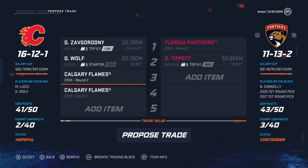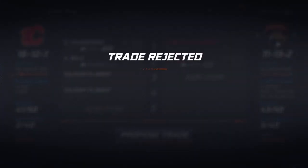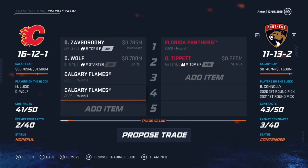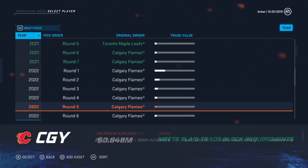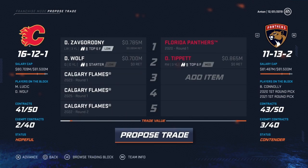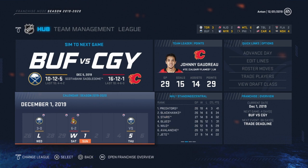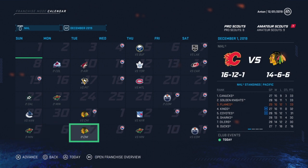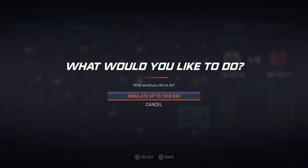I wonder if I make it a second. I want draft picks early — as I build the prospect pool I can get first-rounders back. But I don't want to overextend to the point that we are totally messed up. There we go — good enough. So that gets us Florida's first, hopefully Florida tanks. It's going to be a good year for rookies this year, same with next year — more creative guys coming in.